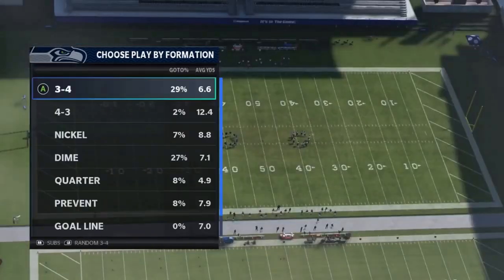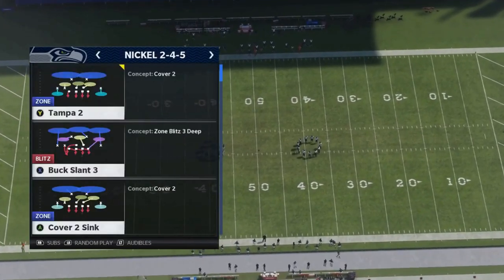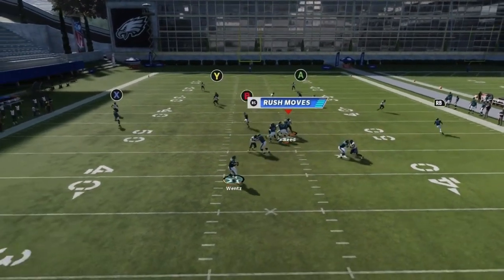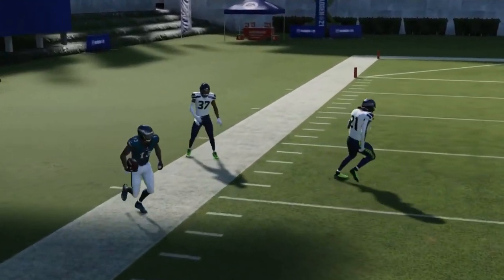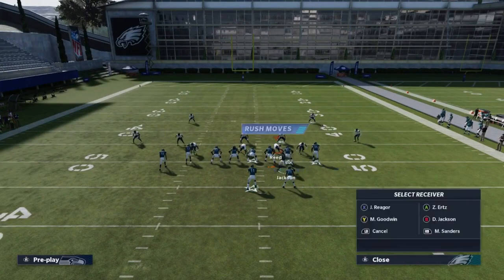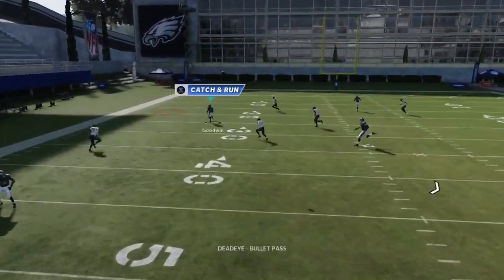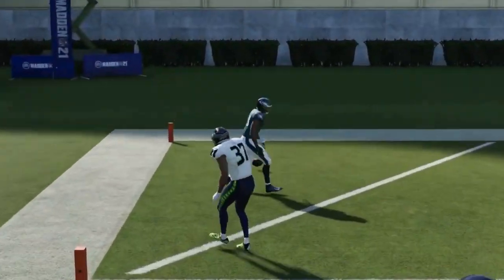Next up we got the Quick Hook. Against cover two, put the X on a flat to take away the cornerback and dot up the outside route. You can also motion across a receiver for an explosive cover two play — once the Y route gets outside, there's nothing but space out there. Multiple ways to do it.